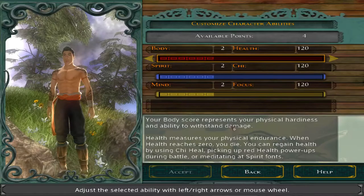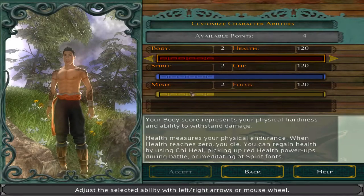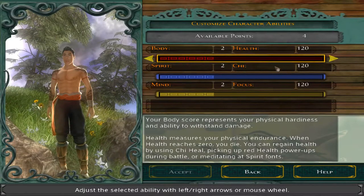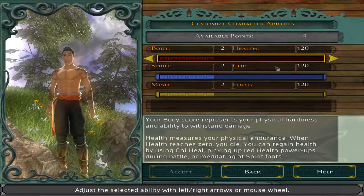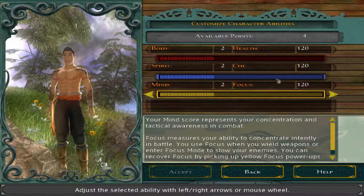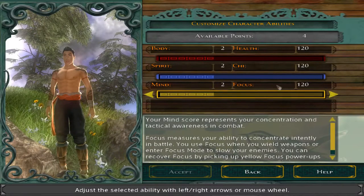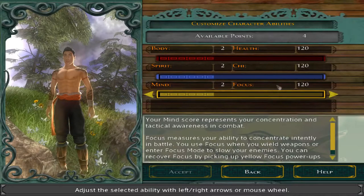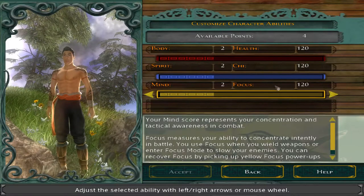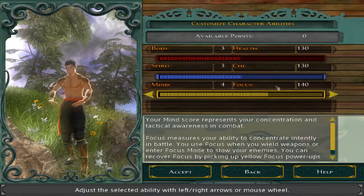I'm going to go custom. Body has to do with your health, spirit has to do with chi, and mind has to do with focus. Health is obvious — how much health you have; if it's zero, you die. Chi is like your mana for healing, going into a special chi stance where you do increased damage, and some special magic styles you can unlock later. Focus is used mostly for weapon styles — every strike with a weapon drains your focus, but weapons are also really powerful to compensate. There's also a special mode where you can slow time that drains your focus. I'm going to go balanced and put a little bit extra into focus.